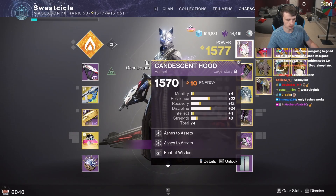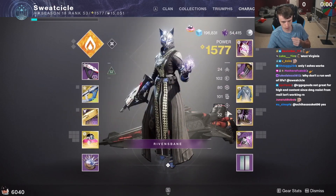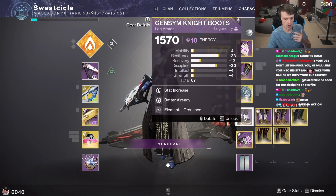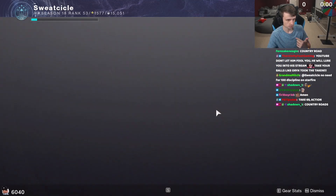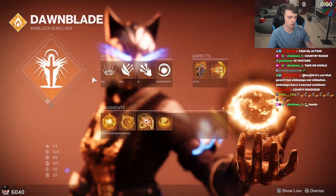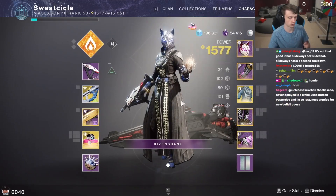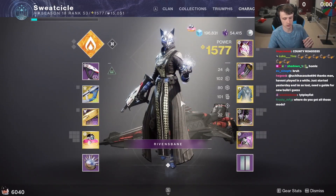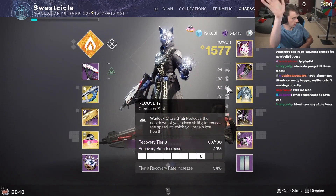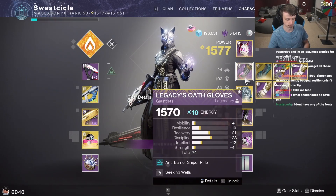With Starfire Protocol, Font of Wisdom — when I pick up a solar well it gives me more super so I get Well of Radiance back faster. Font of Might gives me that damage buff for solar weapons. Every time I throw a fusion grenade, Elemental Ordinance makes an elemental well and Seeking Wells brings it to me. I also have Well of Life: picking up solar elemental wells increases my health regeneration, which is really nice because with Starfire I have to run Emp Rift. Inside Emp Rift, you shoot enemies and you get your nades back almost instantly. And it also works with Well of Radiance — you drop a Well, start shooting things, get infinite grenades, and make infinite wells for your teammates.